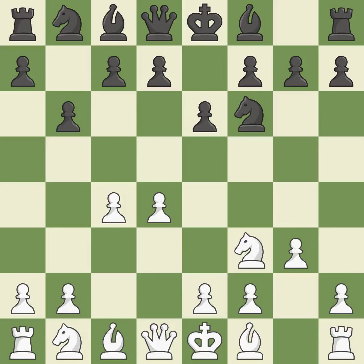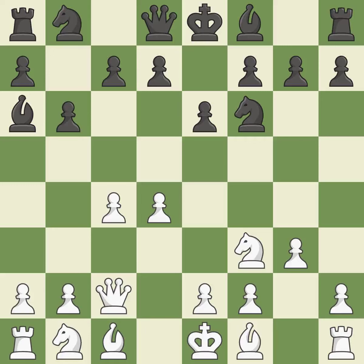The light-squared bishop is getting ready to be fianchettoed on G2, where it will be positioned on the long diagonal. Ba6 immediately attacks the undefended C4 pawn, hoping to provoke B2-B3. Qc2 develops the Queen and protects the C4 pawn. By moving a bishop from its initial square, this activates it and prevents a rival bishop's check.